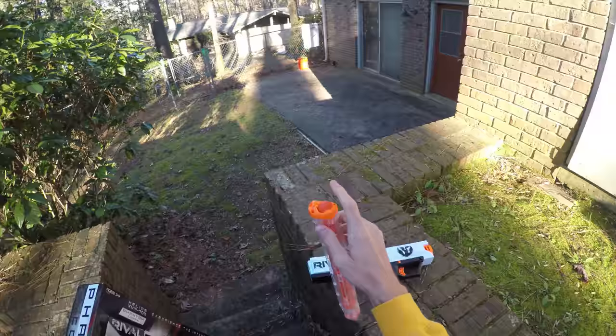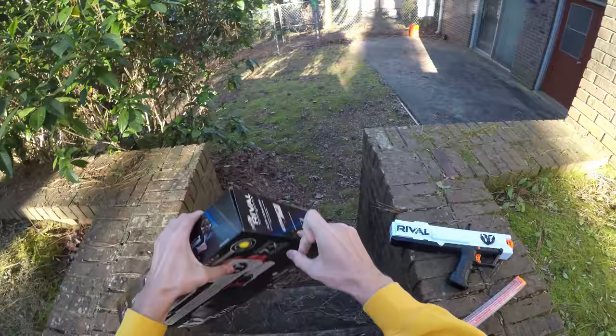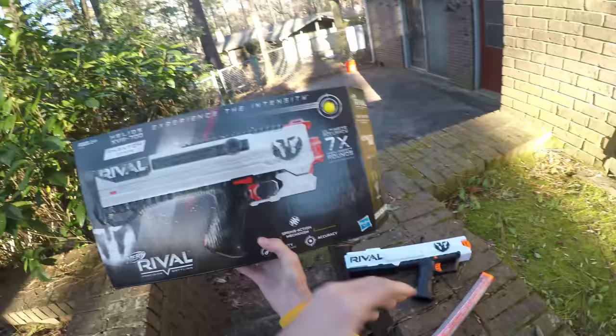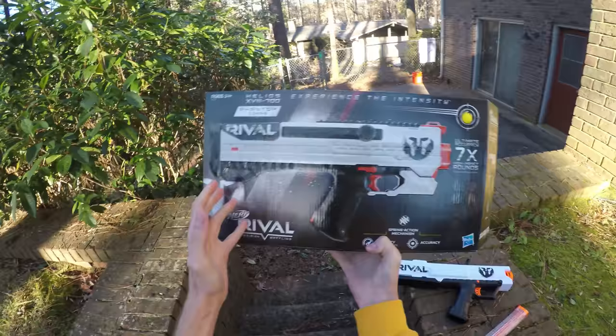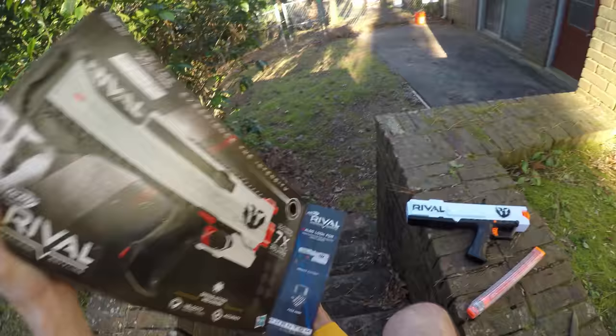I went ahead and brought out the Phantom Core Apollo and the 12-rounder that it came with, loaded with Dart Zone High Impact rounds because I think they're a little bit nicer. In the package, you can see it's going to be very similar to the Apollo, with a difference in stock and of course the major difference is this priming mechanism.